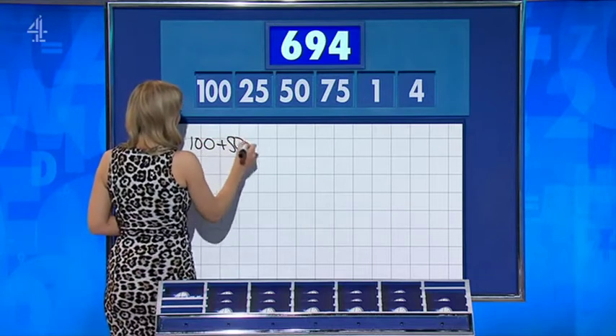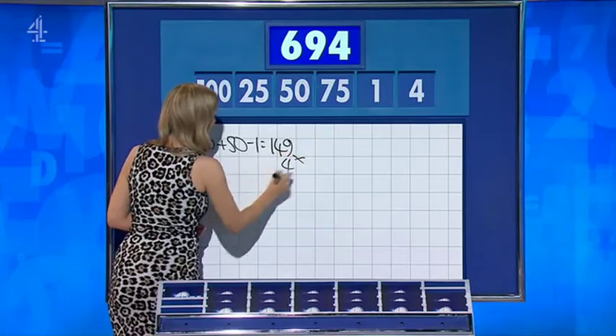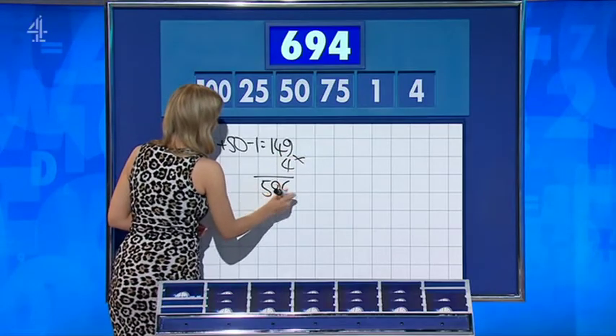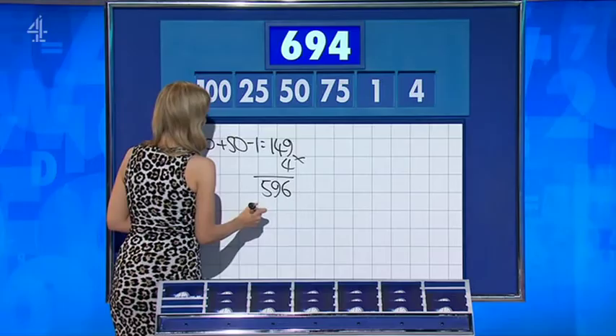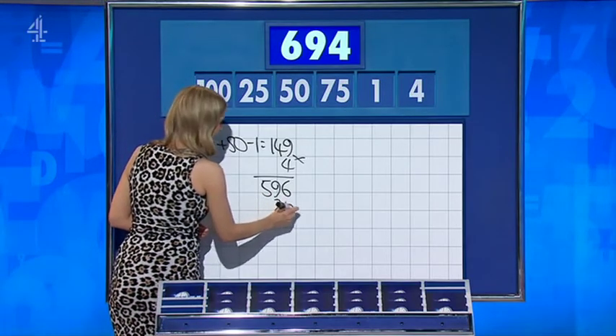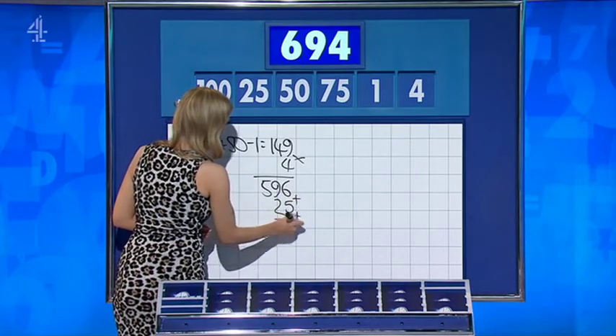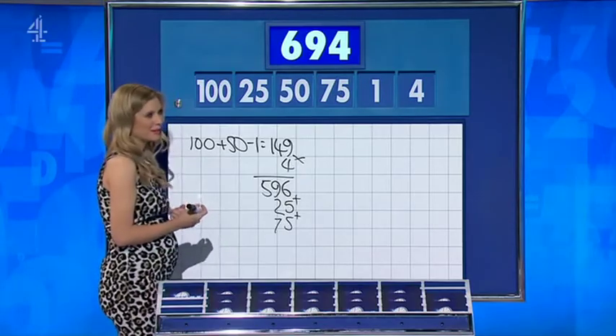Declan has 695, not written down. Adam has 693. Declan's method: 100 plus 50 is 150, minus the 1 is 149, times the 4 is 596, and then add the 25 and the 75. But the 1 has already been used, so that gets you to 2 away — bad luck.